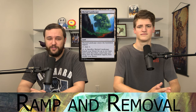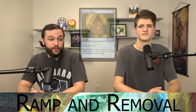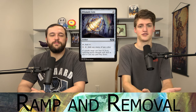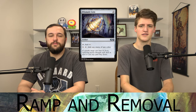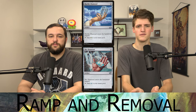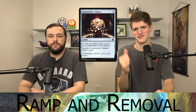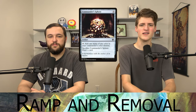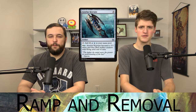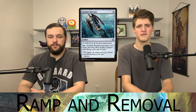For mana rocks: Azorius Signet, Prismatic Lens which taps for colorless as a super budget two-mana rock, Marble Diamond and Sky Diamond which are two-mana rocks producing white or blue respectively, Commander's Sphere for three mana that taps for a color in your commander's identity and can be sacrificed to draw a card, and Azorius Keyrune which turns into a 2/2 flyer for added synergy.